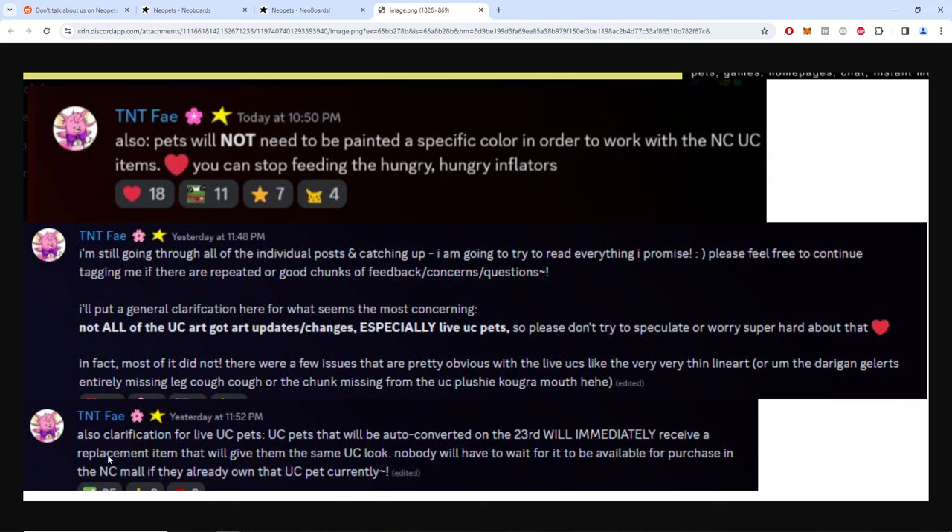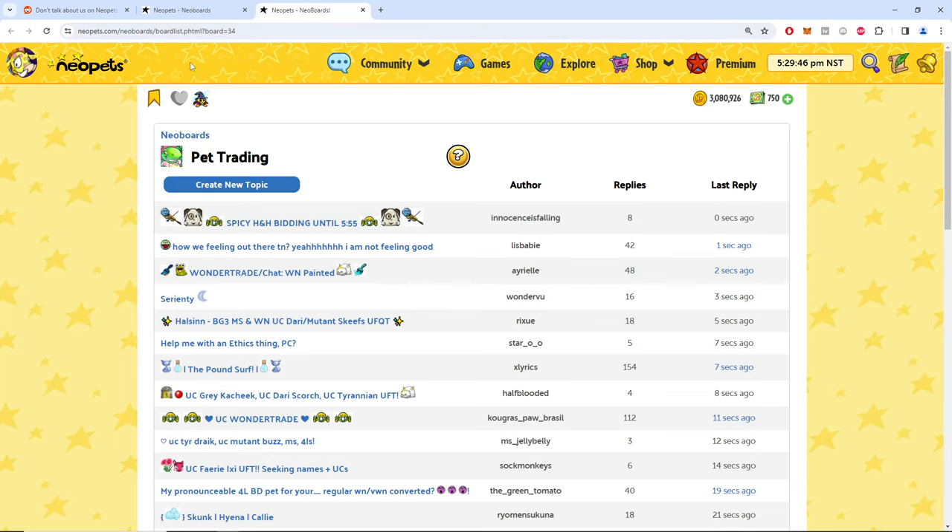So like my speculation, you'll probably have to buy the exact species and color UC item — which probably makes the programming easier but is just more money for TNT. Nobody will have to wait for the available purchase in the NC Mall if they already own that UC pet currently.